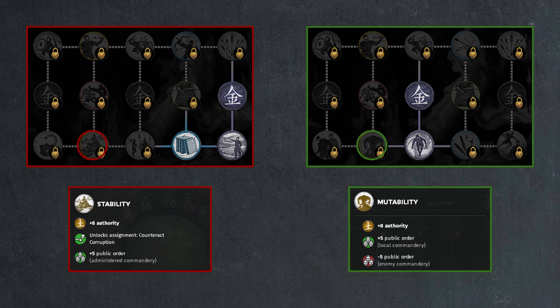Stability, which unlocked assignments and some public order for administrators, is replaced with Mutability. Mutability is a local commandery bonus — you don't need to be an administrator to trigger it. You get plus 5 public order in local commandery and minus 5 public order in enemy commandery. Combined with bandit raiding's minus 18 public order, a mutability raid party can decrease enemy public order by 33 points a turn, potentially triggering rebellions and flipping counties without formally declaring war.